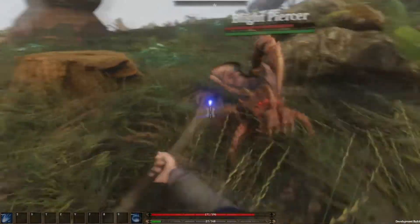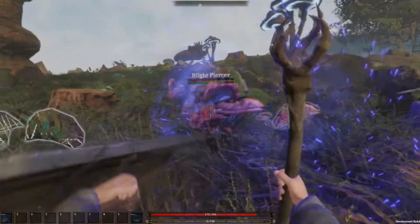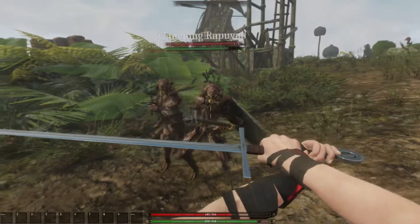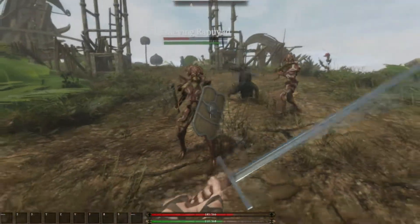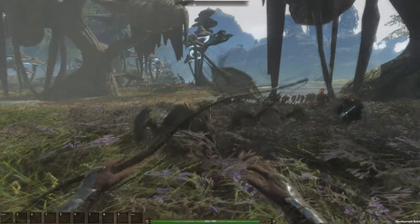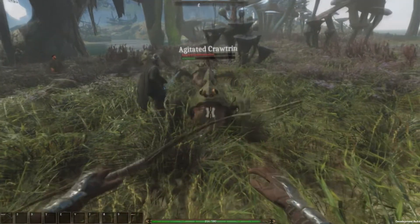Since the last devlog, we've completely revamped the combat system. We now allow for the player to move in all directions while attacking instead of forcing forward movement. This is similar to what fans of the Elder Scrolls series would expect. There are now extra animations for successful hits that give the player more feedback, and also hit markers that will appear on screen for successful hits.